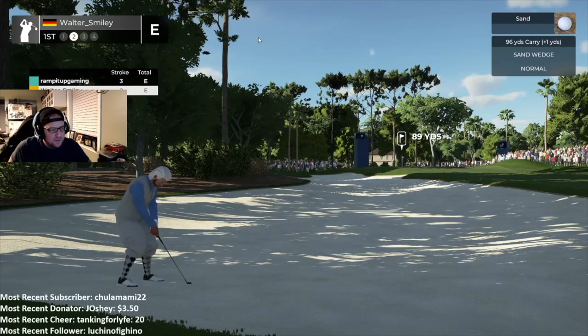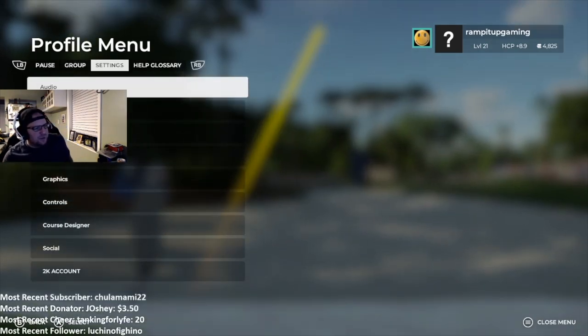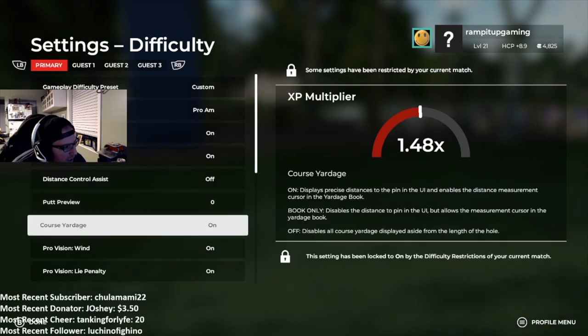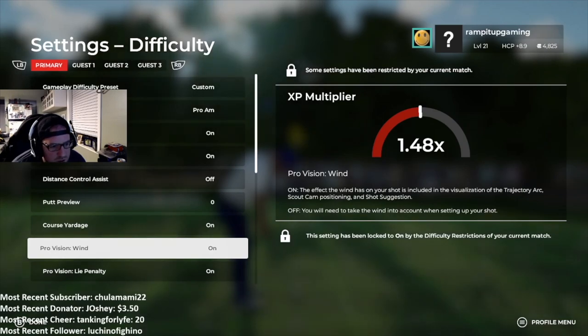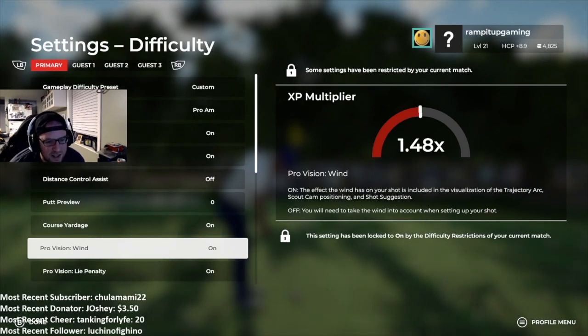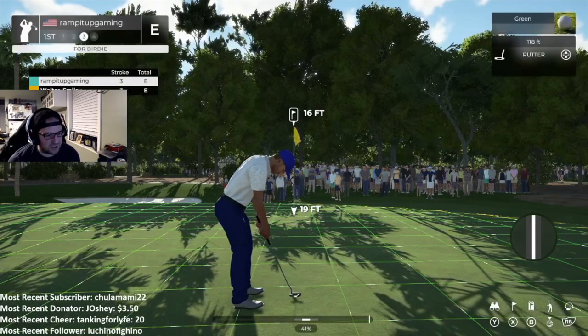Is it in settings? Hold on, let me go look at the settings. Sand wedge it is. Difficulty. Wind — what is that? Hold on. The effect it has included in the visibility. You will need to take the wind into account when setting up your shot. Oh wait, the setting's locked. Because it's on, it changes it slightly. So we gotta turn that off.